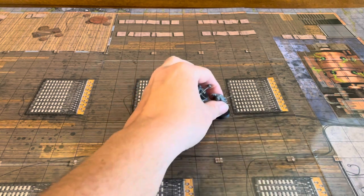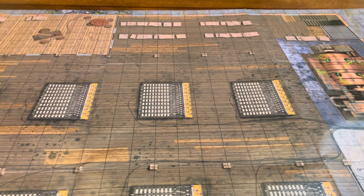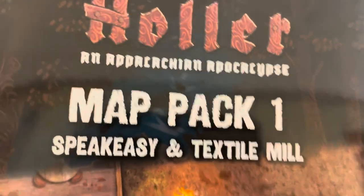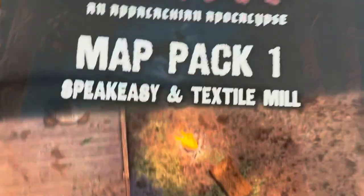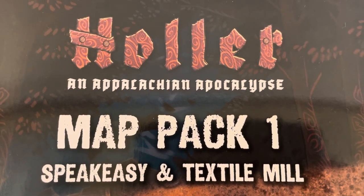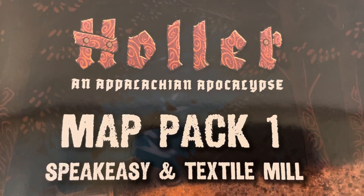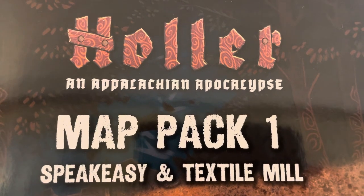That's everything included in this unboxing of Holler: an Appalachian Apocalypse Map Pack 1, Speakeasy and Textile Mill, for use in the Savage Worlds RPG. Thank you so much for joining us for this unboxing video. If you enjoyed it, give me a thumbs up and leave a comment below. Hit that subscribe button to stay up to date on any new content. Be safe, be well, enjoy the remainder of your day, and we'll catch you on the next unboxing video.